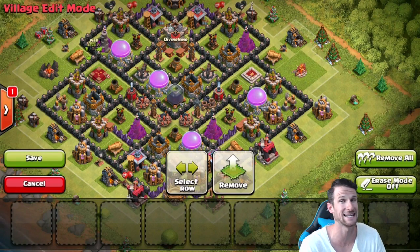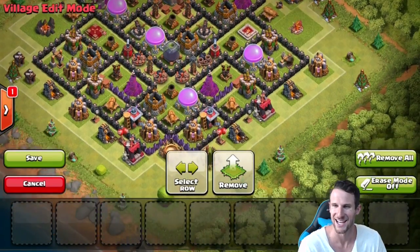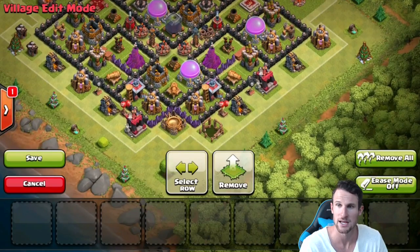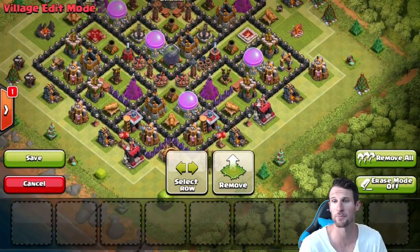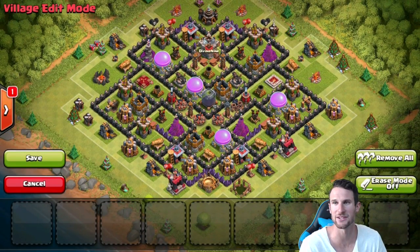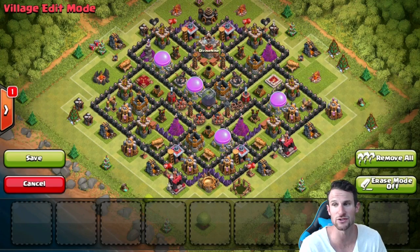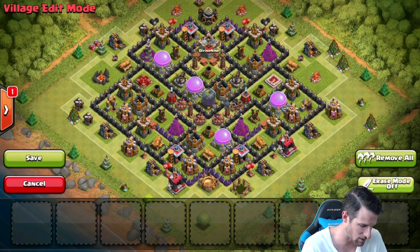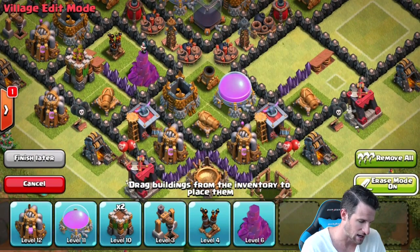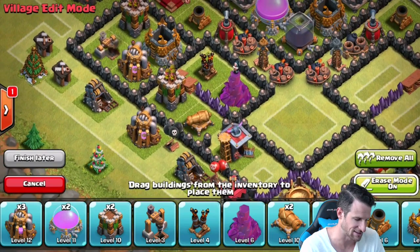We've got elixir, gold, gold, elixir spread out all the way around the base, so anyone attacking is going to have to work for it. I moved a couple things since this replay, but the base is holding up well. Here's the base — if you want to screenshot it I'll hold it there for a second. If you use it, let me know! We'll go into eraser mode so you can see the walls and traps.